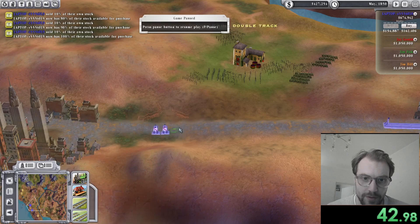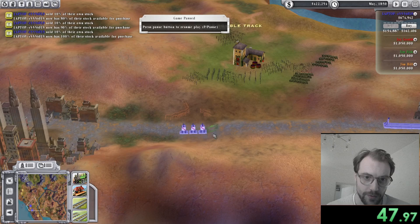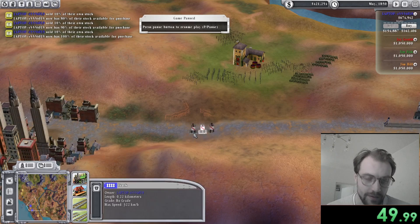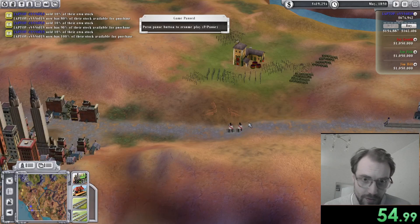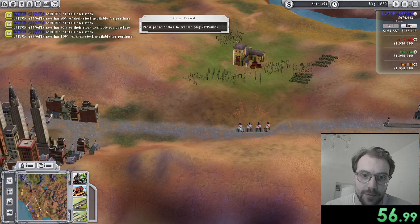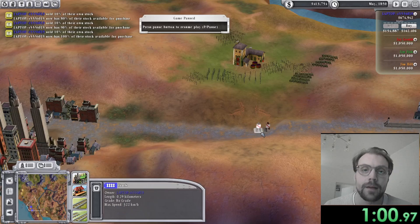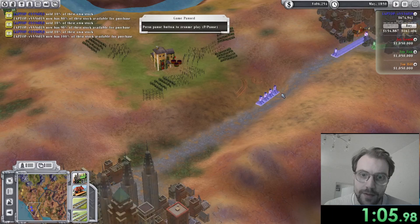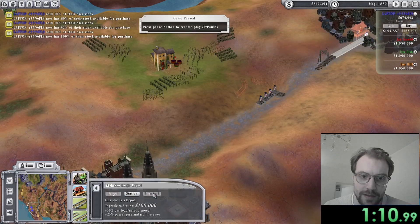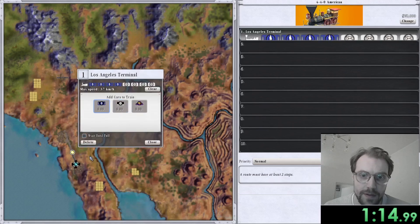The bonus here is also that one of the opponents has his terminal in San Diego, so he will practically not get any money at all, which will cause him to sell his stocks and make it much easier for me to buy him out. I'm completing the inching now, connecting the two dots. The inching is actually quite difficult — there's very little hitbox on those tiny bits of rail, so it's easy to miss them.